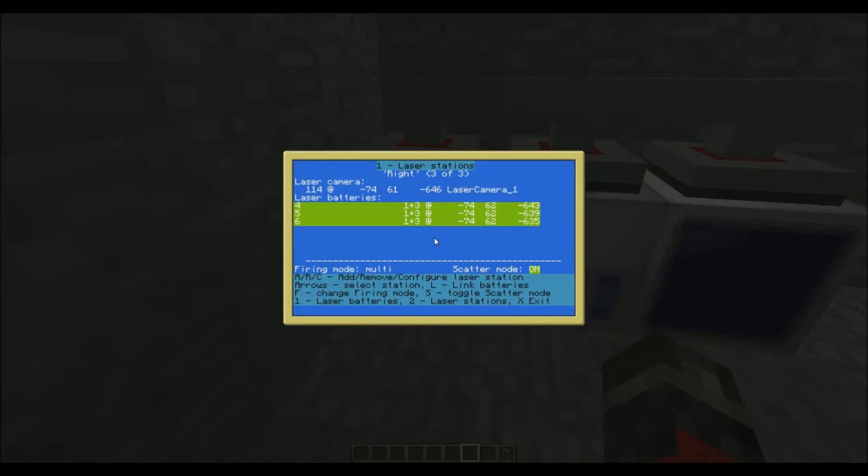The laser stations — which is number 2 on the keyboard — is where you can take multiple batteries and bind them to a single laser camera. So for example, I have my main, which has all 6 of the batteries just to the right of us; I have the left, which is the left 3; and right, which is the right 3. Usually the only reason you'd separate out different stations is for different sides of your ship, because lasers, if you point them in the wrong direction, will try and shoot through the ship they are on. So if you have lasers in 4 different directions, you can have 4 different stations to cycle through, and that way you're not shooting into the same ship.